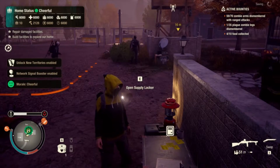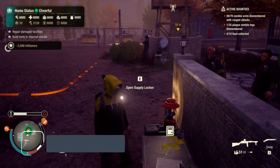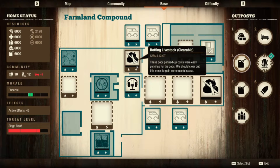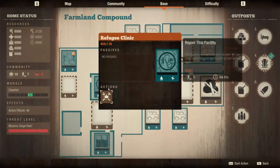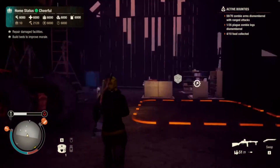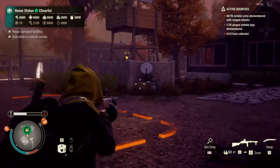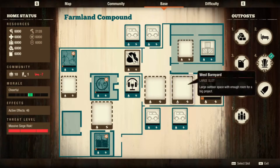And here it is — the best base in Trumbull Valley. If you played Heartland you'll know where we are almost immediately. Welcome to what's now called the Farmland Compound — previously known as Santos's Farm. Santos's Farm was originally a bit smaller, but they extended it: what was originally just a closed-off fence area has been expanded to include a lot more space, making it very worth your time to get this base.